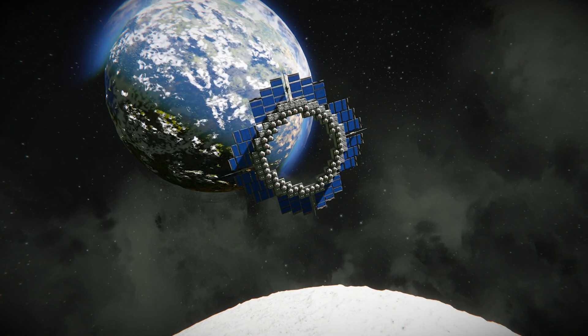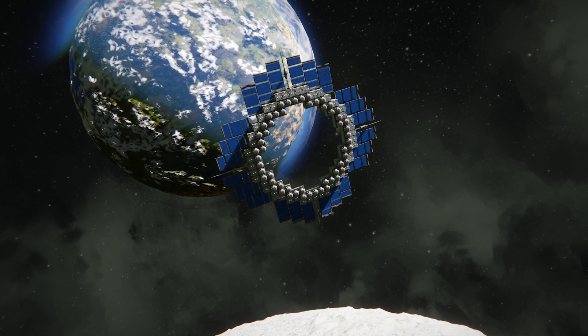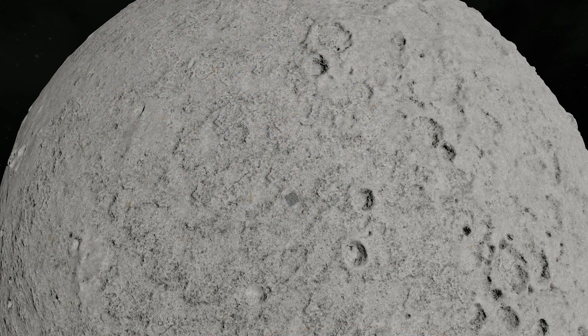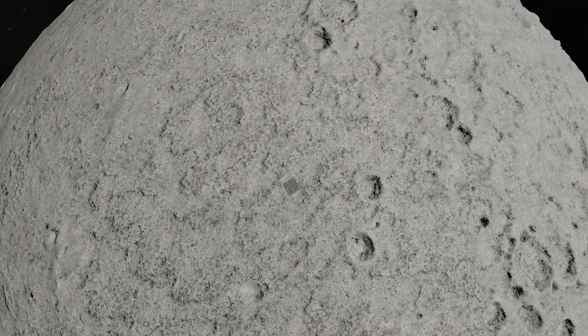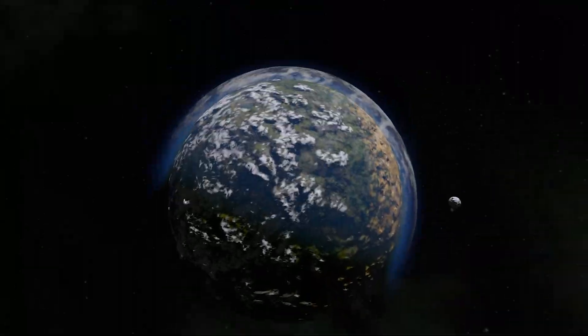Another quick idea I had was the gravity ring. The idea being: you launch from the surface of the planet into space, then use the gravity ring to launch you in the direction you want to go. This gravity ring is right above the base — it keeps flickering in and out due to render distance — but it's right there. You just shoot up.